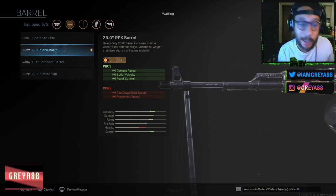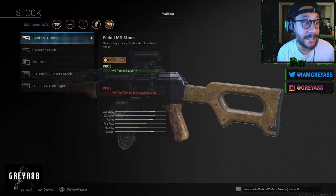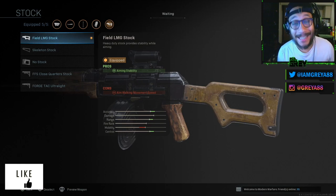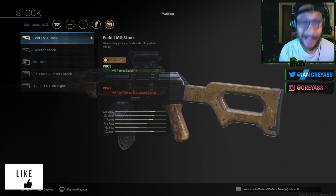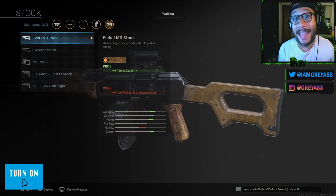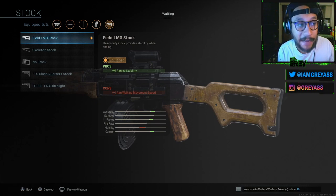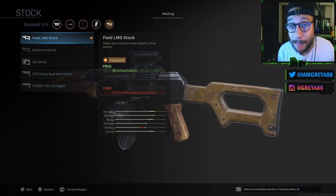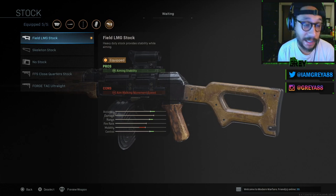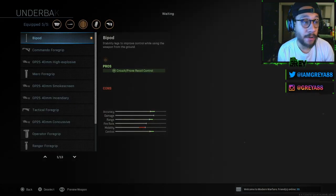Next up is the stock. You need the Field LMG Stock — specifically the first one here. It says 'LMG Stock' — light machine gun stock. Once again it should be a given since we are building out a light machine gun. You get an increase in aiming stability and a decrease in aim walking movement speed.